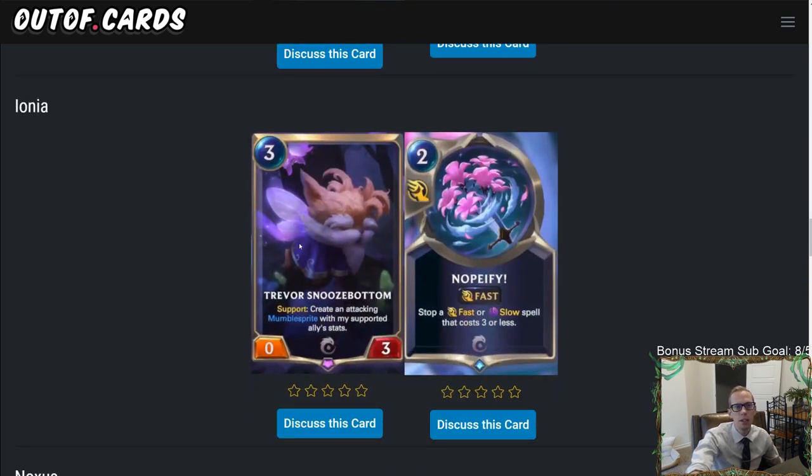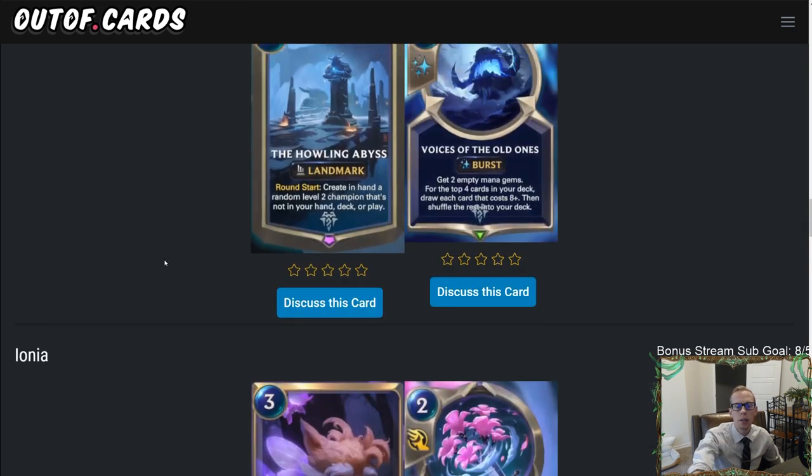Ionia got two new cards. First is Trevar Snoozebottom — three mana, zero/three, support. It adds onto the support stuff Lulu brought in the last expansion. When you support with it, you create an attacking Mumble Sprite with your supported ally's stats. A zero/three for three mana is pretty rough, and I don't really expect to ever play this card.